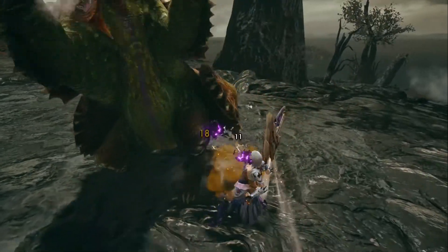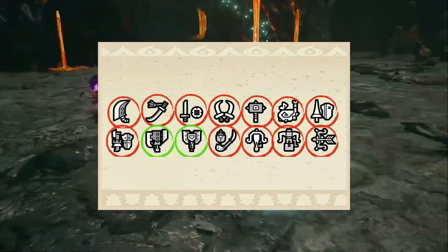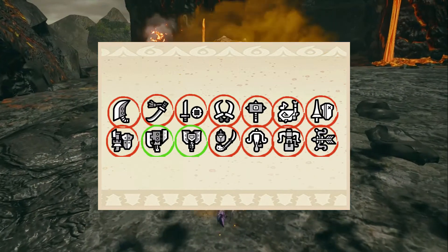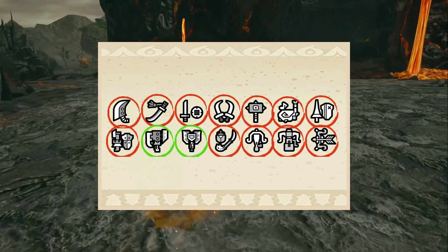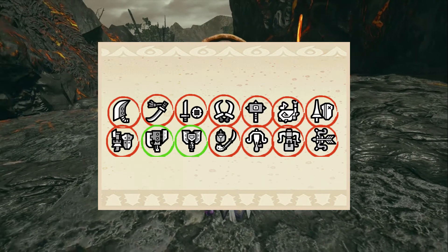So, for which weapons is this set useful? I think that this set is really useful for the Switch Axe and the Charge Blade, mainly because of Rapid Morph. It's an exclusive skill for those two weapons. Evasion Extender is a nice skill to have for basically all weapons.